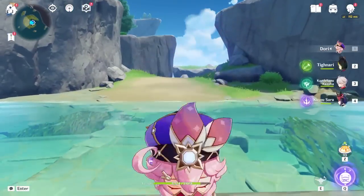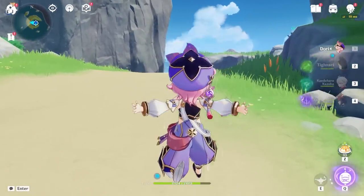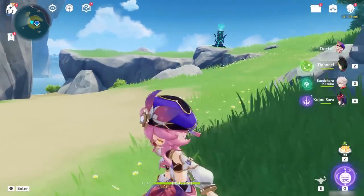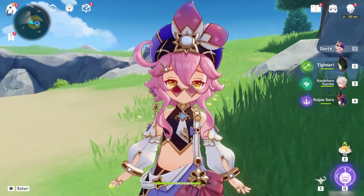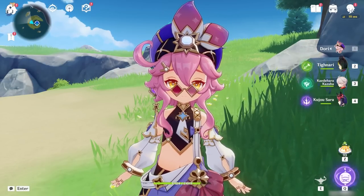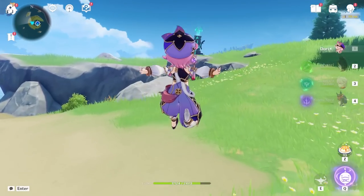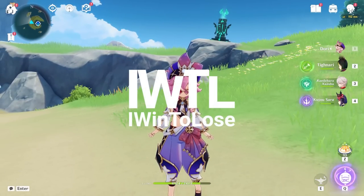That wraps up this Constellation 6 Dory showcase. I actually think she's not horrible — she's able to apply Electro a total of 16 times, assuming you're willing to keep her on the field through her N3C combos. Going from a character that can barely apply Electro only 6 times at Constellation 0 to applying Electro around 16 times definitely makes a big difference for our favorite pint-sized genie. As always, I appreciate every single one of you. This is iWin2Lose, signing out.